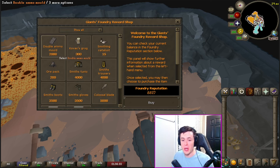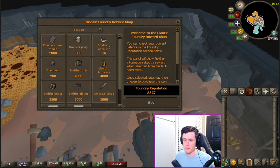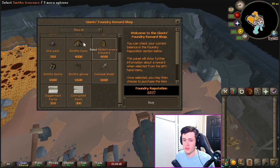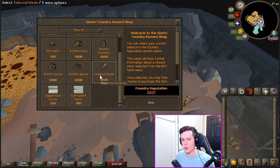Other cool stuff in the shop: the double ammo mold lets you make twice as many cannonballs at a time. Kovac's Grog can be sold in the Grand Exchange — that's a good way to make money once you have everything else. I'd avoid the Orpac and other stuff; Kovac's Grog is your go-to money maker. The Smith's outfit — tunic and trousers — gives you an EXP boost. It's not huge but we take what we can get, and they're all collection log slots. Finally there's the Colossal Blade — a lower-level PKing item that honestly just looks pretty sick.